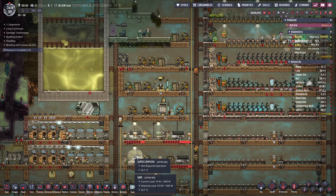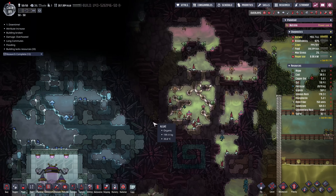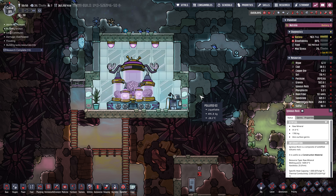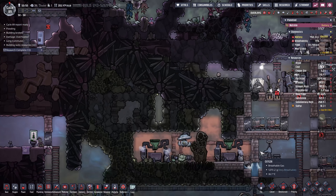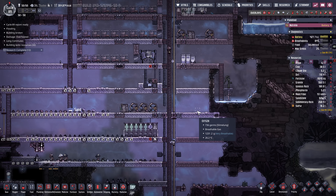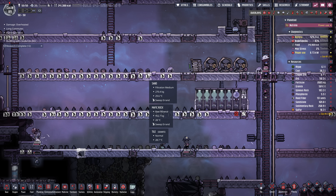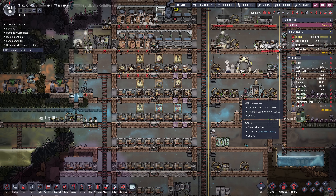I am going to build a power grid at some point outside of the base because this is not a good place to have all these wheels and stuff. We will upgrade the power grid. I'm going to keep putting suits on dupes here — on a researcher, yeah that should be fine, and on a farmer, should be okay. Let's keep getting suits out of here. We have 11 dream journals now. Food is going up, that's good.